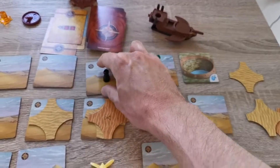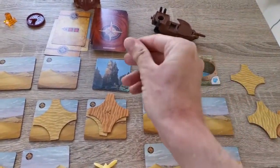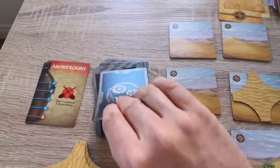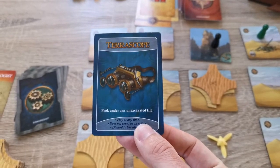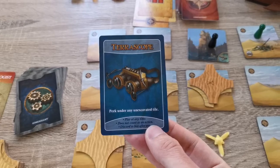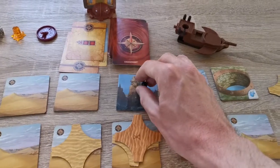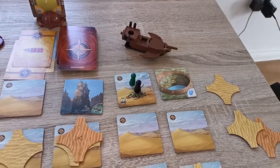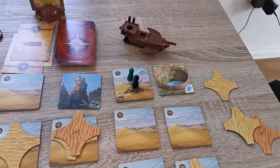As part of their four actions, they're allowed to excavate and flip over the tile, which in this case is getting gear — special abilities. For instance, this one is 'pick up and peek under any un-excavated tile.' They can play it at any time; it does not count as an action and they can discard it after use. They're also allowed to pick up any parts as an action. If they're on the same square as another pawn, they're allowed to trade for free — you can trade any equipment and water at no extra cost.